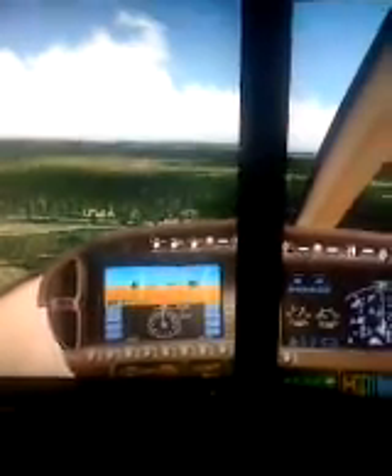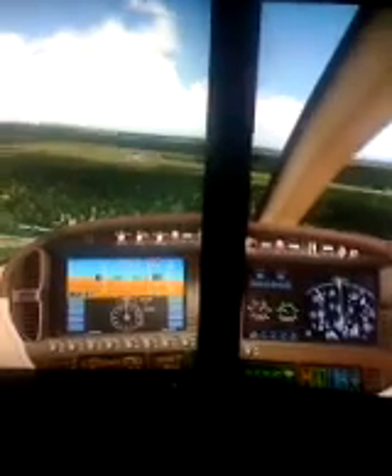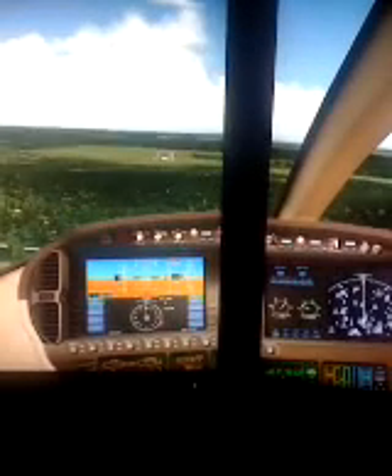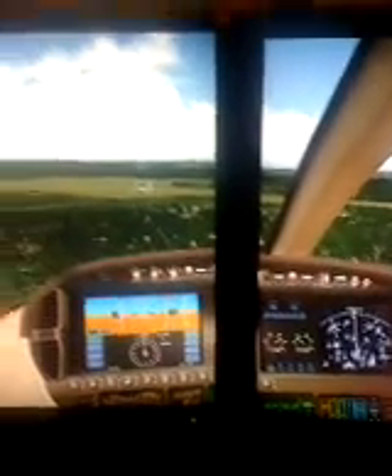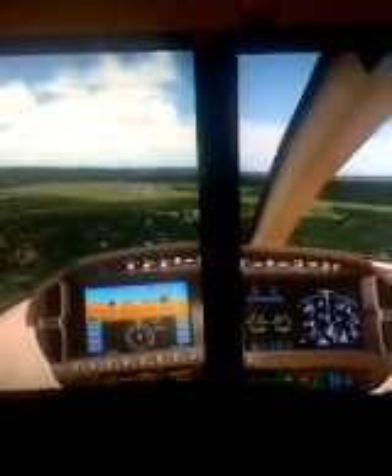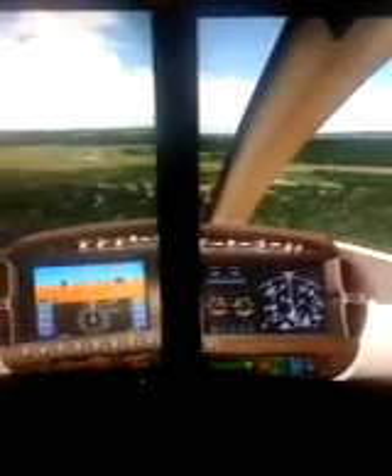Now we're perfectly lined up. We're just about to cross Route 51 — you should be able to see it there. This is usually where air traffic controllers would be giving clearance to land about right now, but I don't feel like dealing with the air traffic control tower. Need a little bit more throttle — flaps put a lot of drag on the airplane. It just told us we're 500 feet above the ground. We're a little bit high, but I always like to be a little bit high for safety reasons.